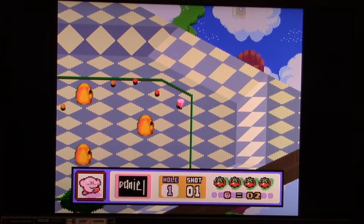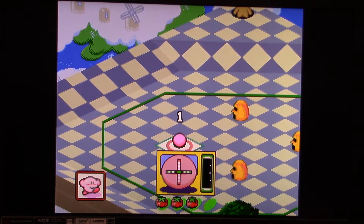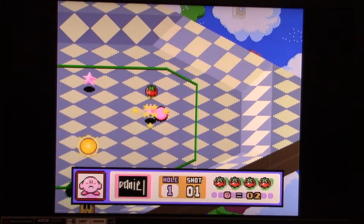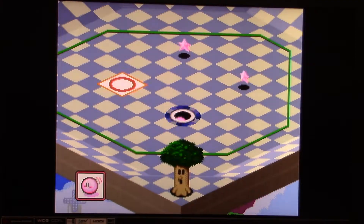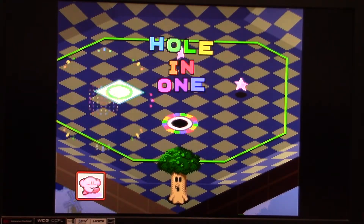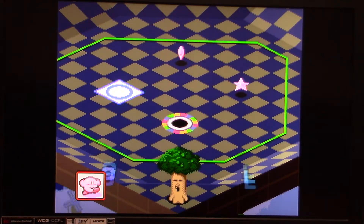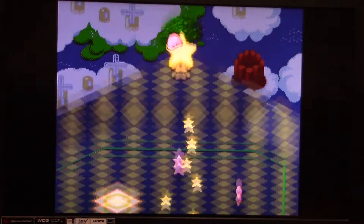Now to prepare your shot, you just press A on where you want to aim, and then you press A to start your power meter, and then you press the A button again to take your shot. And it looks like we're going to get a hole-in-one to start off. Nice! And if you get a hole-in-one on a certain hole, then you'll get a one-up as well. So we're off to a good start here.